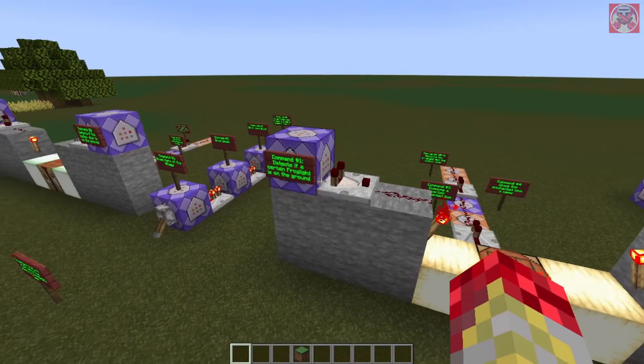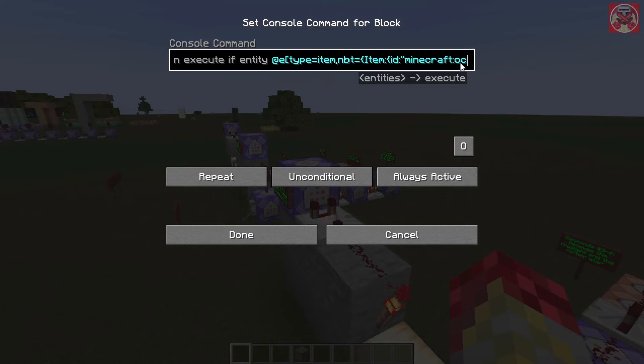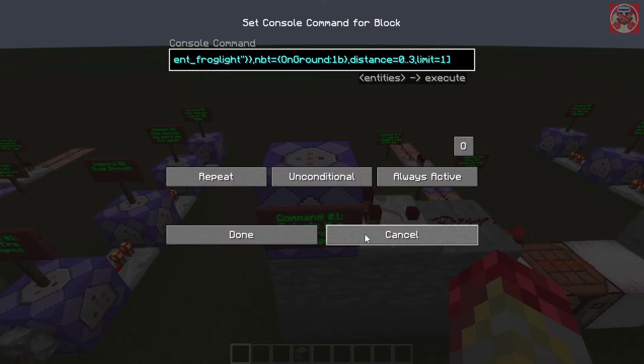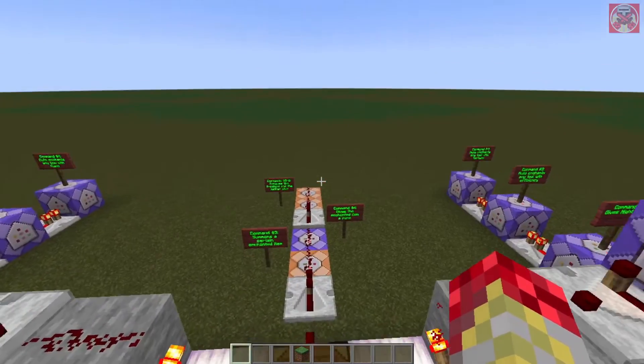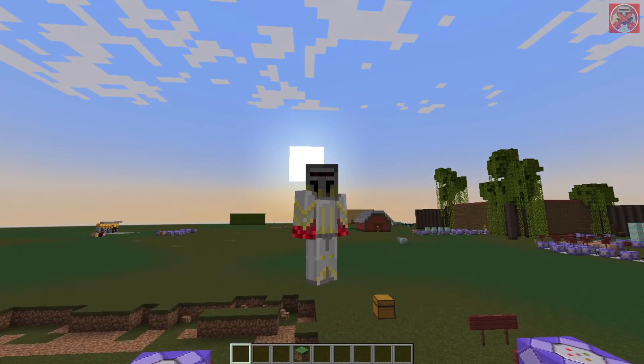These commands are the exact same as the last ones, except they're for the other frog light types. Same thing for this one over here. Most of these are exactly the same — the only difference is the different enchanted item produced.